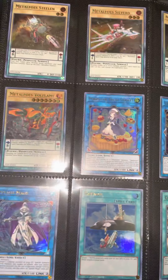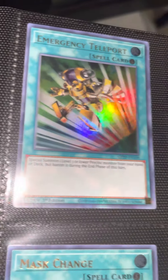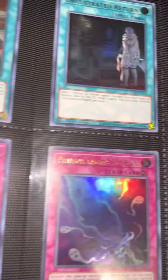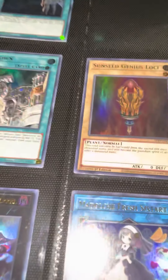We got Gear Town and some Pendulum Monsters. We got Emergency Teleport — beautiful card. Ojama Country. Mask Change — one of the greatest hero cards to ever exist. Metal Foes Fusion. Pretty sure I took out Evenly Matched — that was right here. Terror of Trishula.